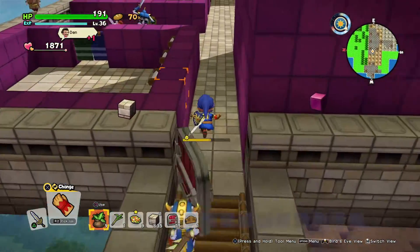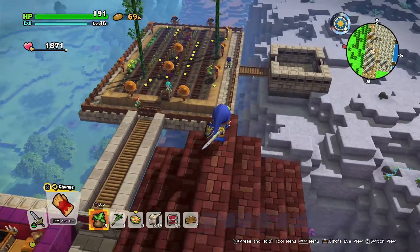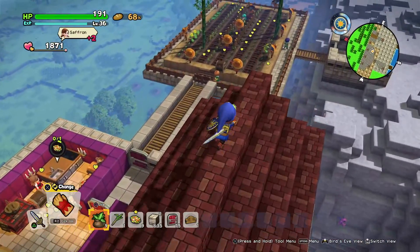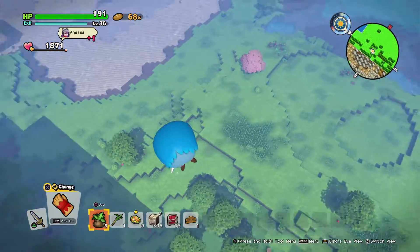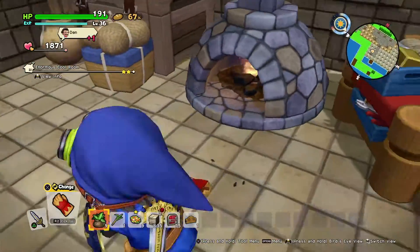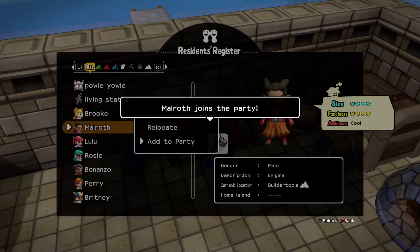Malroth is probably the strongest thing about this game when it comes to the story. The building is a ton of fun but Malroth is where it really shines — there's so much good in the story as he slowly develops as a character. The boss fights are pretty good and the monster combat is really solid. Let's put Malroth in our party and go fight some monsters. Yes — Malroth in party, let's go.